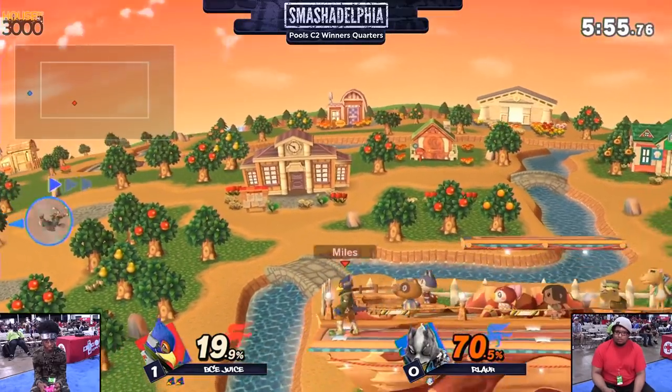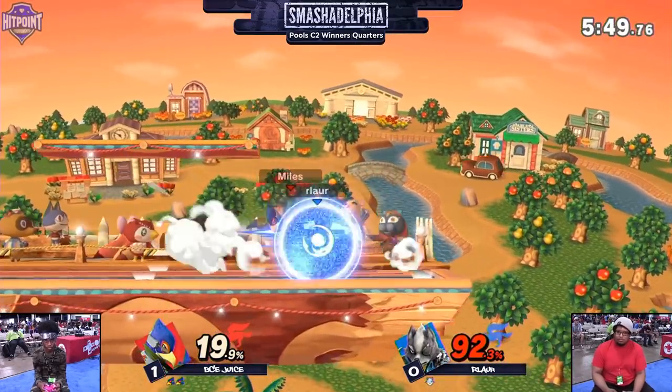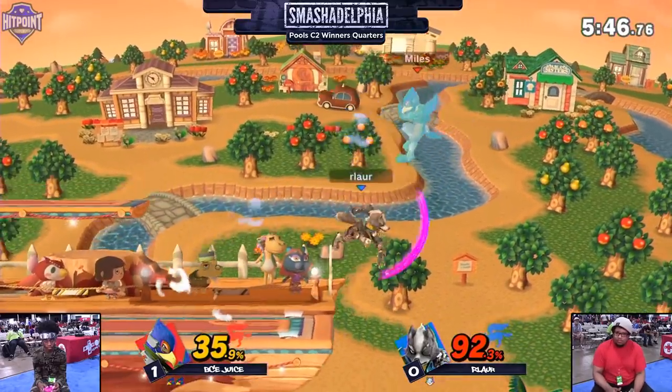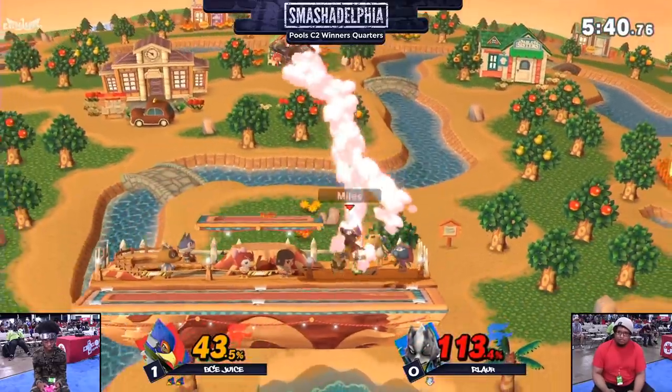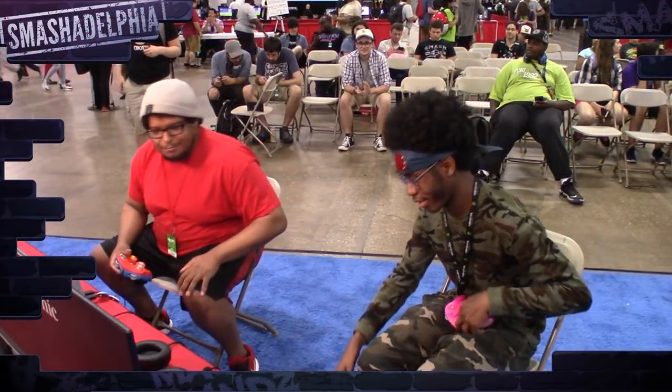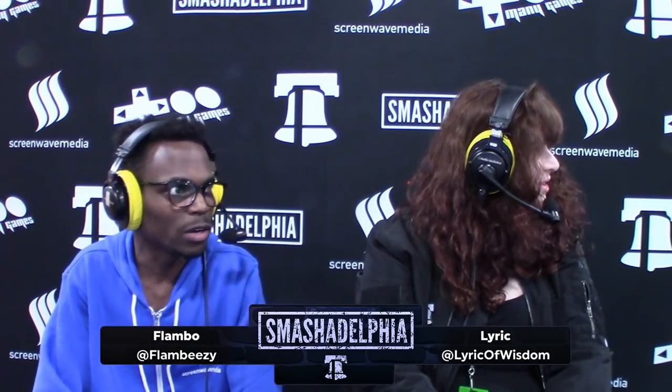Juice putting on so much damage. Goes for that down air — Juice wants the style. Resetting these tech chases over and over. Arlor firing back with two fairs — he needs to keep his space. Juice just playing close quarters, and Juice is just going to win these close-quarter fights — the scuffles, the kerfuffles, the scraps. Whenever they got into it, that infight, Juice nine out of ten times came out on top. That's really what led to his winning of the set. Also the way Juice held center stage for the majority of both games — he really held it down.